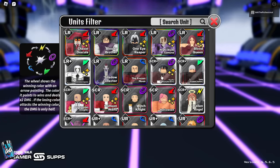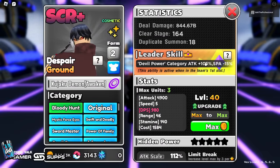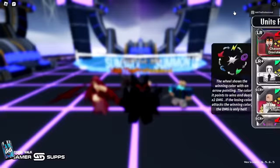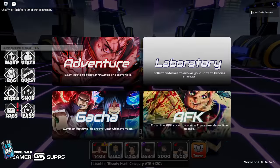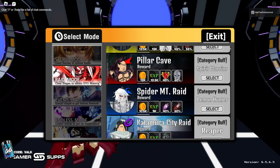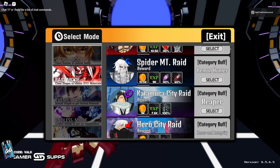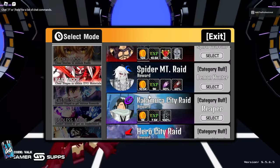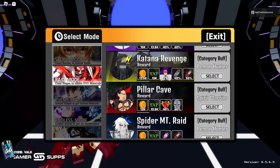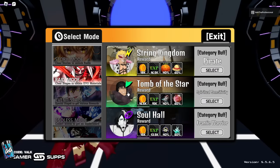That brings us to the next unit: Kujaku Demon. Kujaku Demon leads Devil Power, which is going to be a very strong team from the start since Blood Queen is also on Devil Power. To get Kujaku Demon, go to Adventure mode and unlock Spider Mount Raid. You'll need to clear a bit of story first. Then go to Raid Mode, select Spider Mount Raid, and keep clicking it repeatedly.